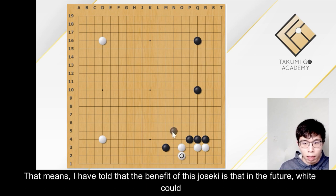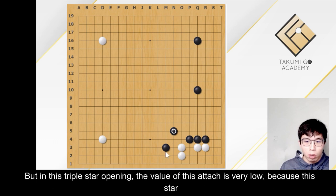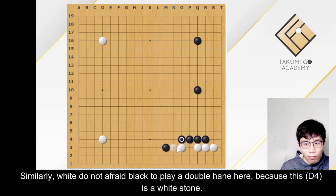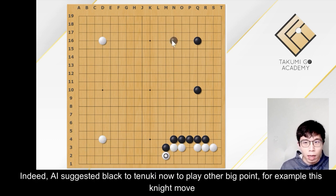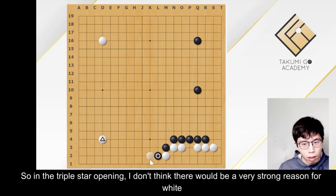The benefit of this joseki is that in the future, white could still play the hane and then cut. But in this triple-star opening, the value of this attach is very low, because this star point belongs to white. The value to get into the bottom side is not high for white. Similarly, white does not mind black playing a double hane here, because black could not surround many territories or create a moyo by this double hane, as blocking white to the bottom side is not meaningful. Indeed, AI suggests black to tenuki and play other big points — for example, this knight move instead of the double hane. So in the triple-star opening, I don't think there would be a very strong reason for white to not choose this joseki.